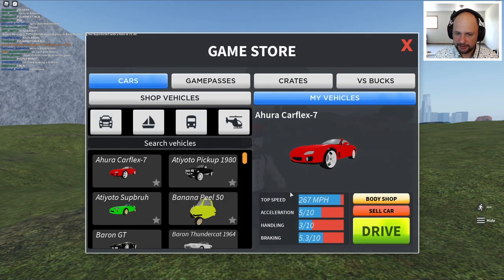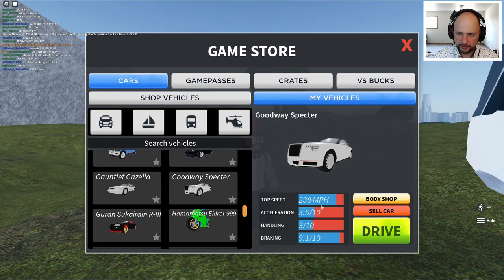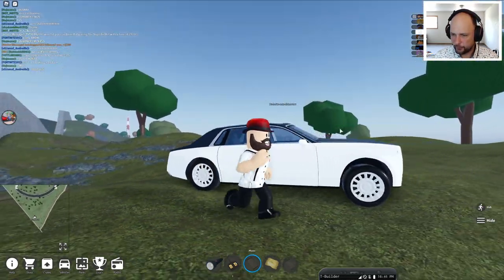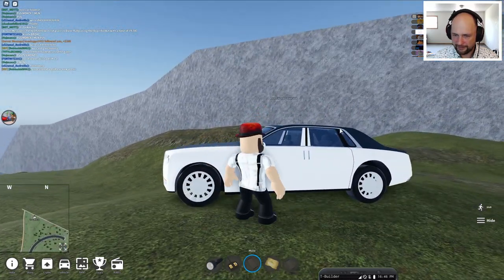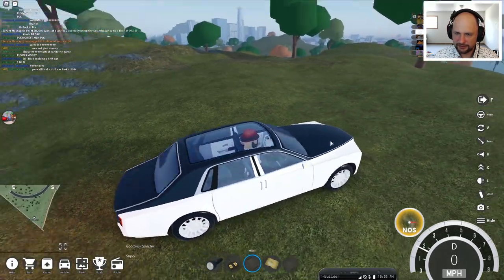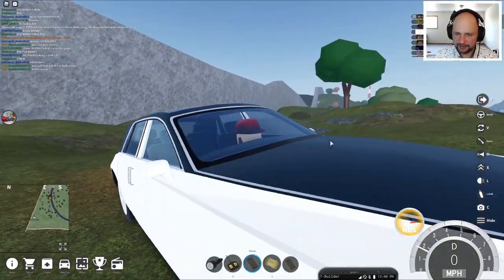Now let's spawn it. Where is my Rolls Royce? And it's right here! Bang bang, look at this guys! Whoa, yeah. So first — oh, this is nice. Look at this, look at the sky view. Wow! And the inside, the details are cool.